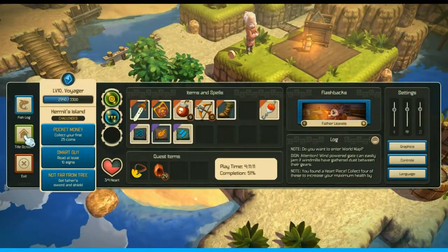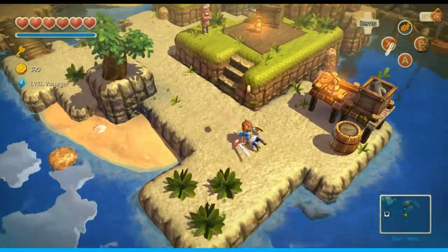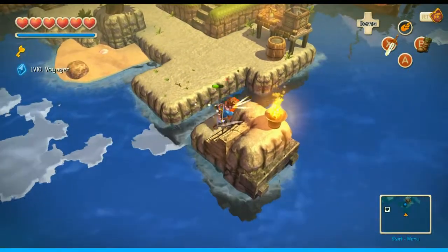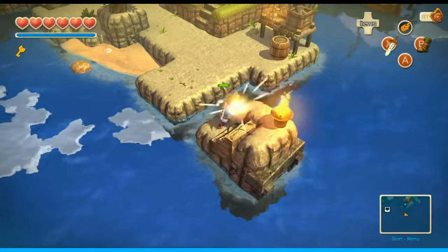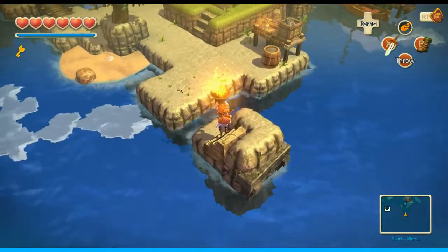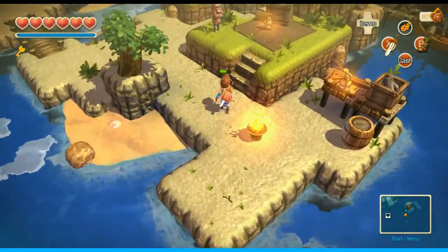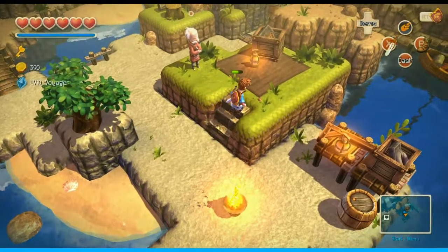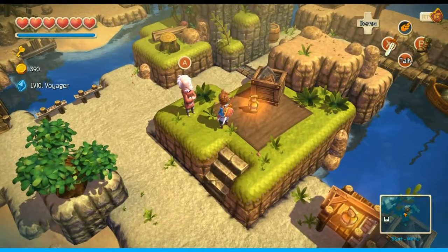A few things are different — I'm now level 10 Voyager. All my items and everything are the same. At level 10, rolls and jumping cost less stamina. I would have been a little bit higher level, but I tried getting the Coral Saber early and it didn't work. Also, every time you die you lose XP, and you can actually lose enough XP to level down — which I learned. So don't do that.